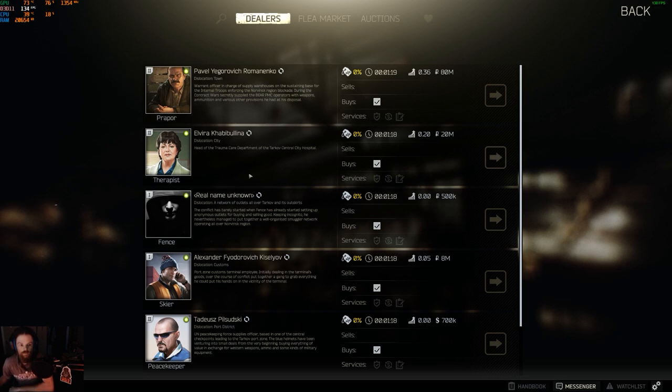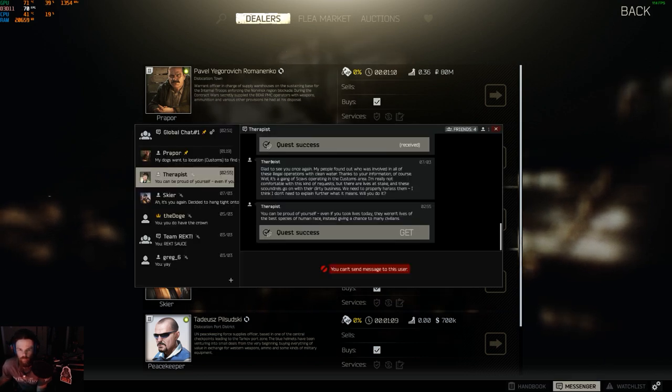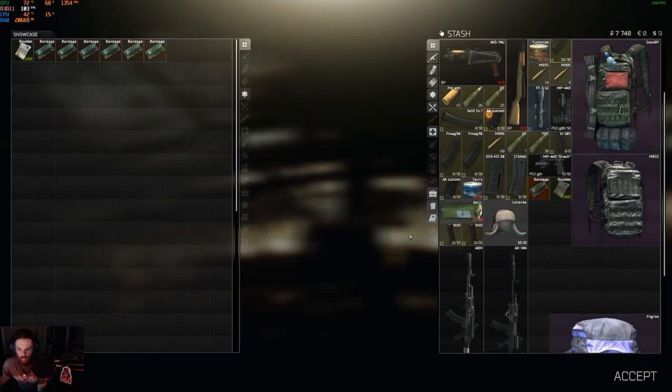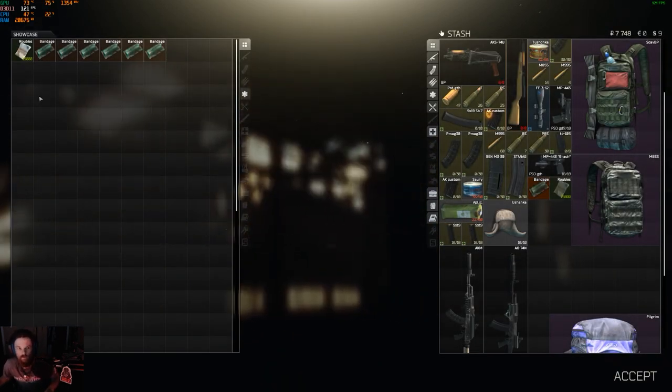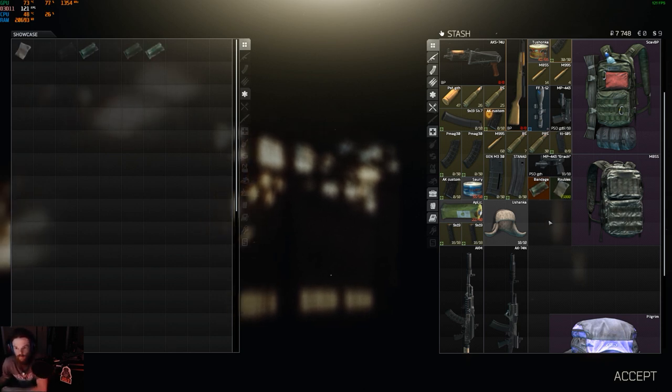All I did was transfer the stuff and they already started blinking. I don't know what triggered it. I did a fast transfer — I did one of these, went in, hit get, saw it all, and basically held Control and did it the first time around. I did it quick, but only two really made it and started blinking.